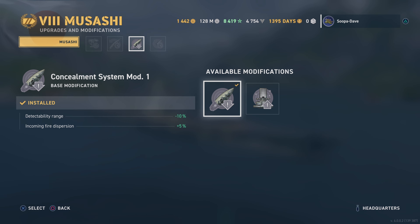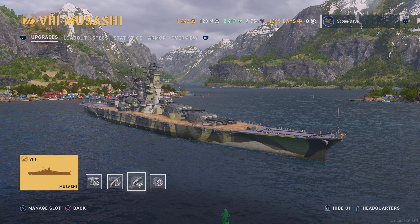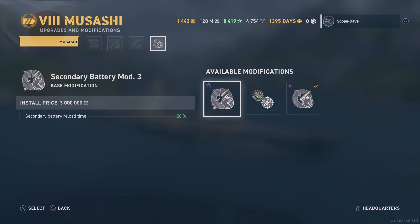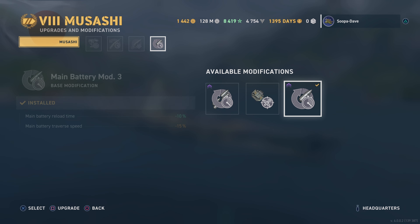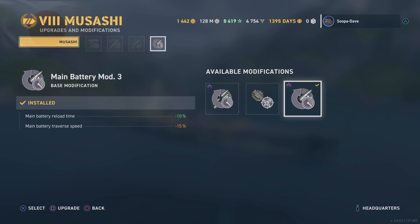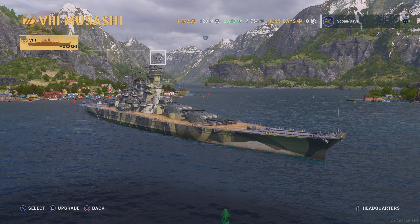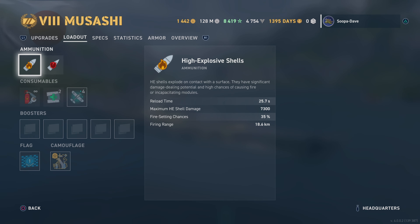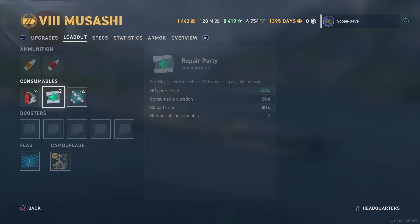Normally I take rudder shift for dodging torpedoes, and detectability — I actually like the concealment mod not as much for detectability but for the incoming fire dispersion, since I'm generally the main target on the map when I'm in a battleship. For the last modification, Main Battery Mod 3 — you don't have enough AA on this ship, so you might as well get the reload time down. The traverse isn't the worst on these ships, so it's not a huge penalty.